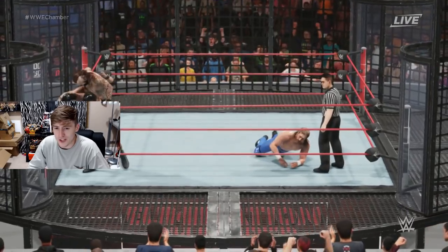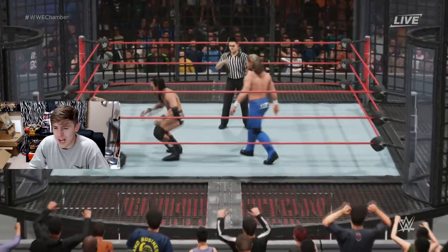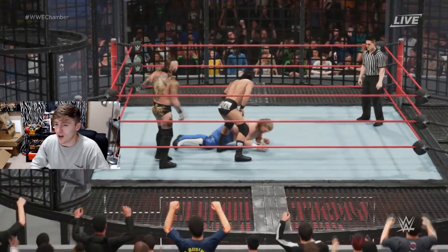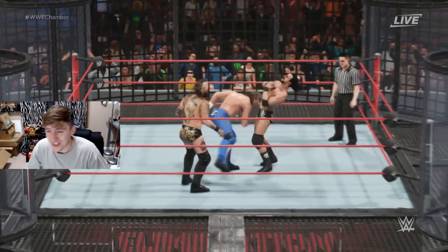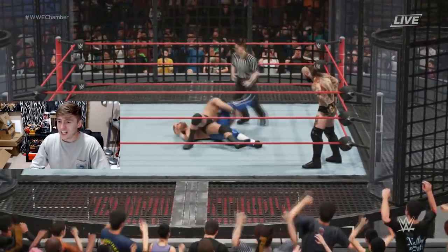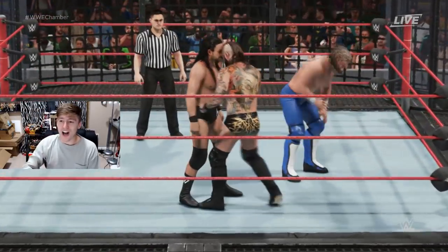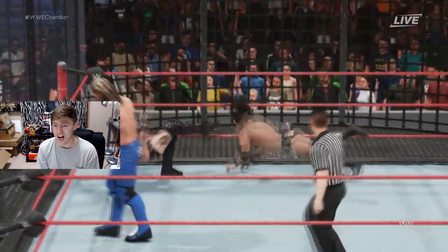Adam Cole loading up Alistair Black on the tree of woe. A backstabber to Cole! A jawbreaker right on the jaw of Kenny Omega — uh oh. Oh my god, Alistair Black totally just saved Kenny Omega by accident! And Kenny Omega's going to be gone — Kenny Omega is eliminated! It's going to be Adam Cole or Alistair Black — both men going at each other after that last shot. Kenny Omega is gone.